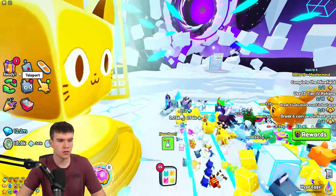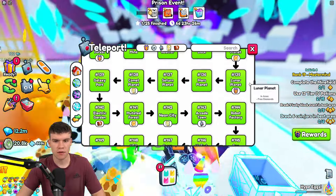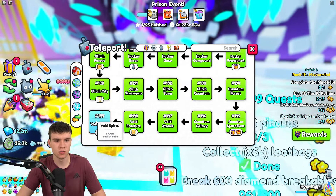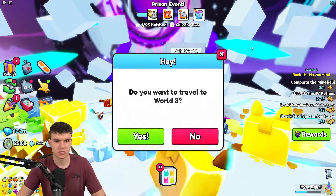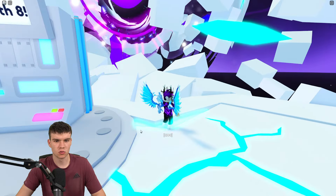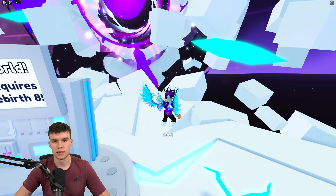Pretty much, you need to go ahead and unlock area 199 and do the ape rebirth. Once you've done that, come over to where it says Void World. It'll say 'Do you want to travel to World 3?' Click yes, and here we are.